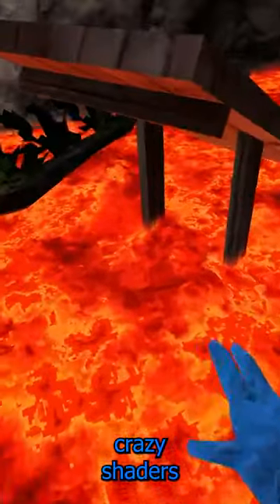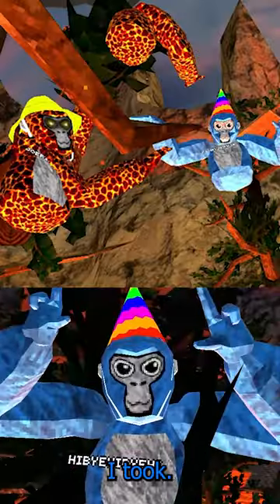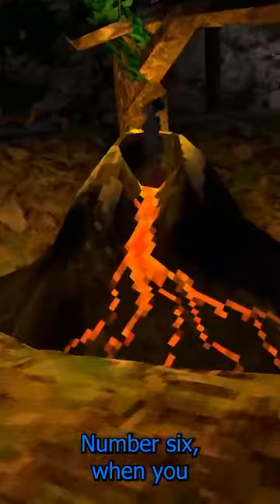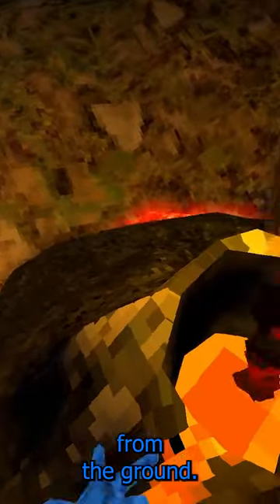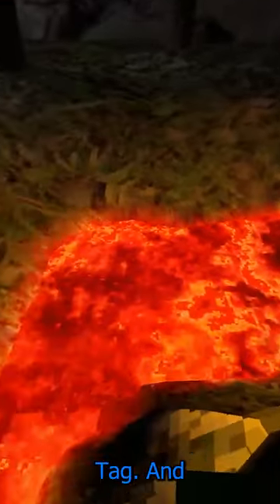Number four: there's actually crazy shaders with the new lava — here's a cool screenshot I took. Number five: when you go into the lava there's actually like water particles. Number six: when you explode in the volcano, lava actually starts rising from the ground, not the top. That doesn't make much sense, but it's gorilla tech.